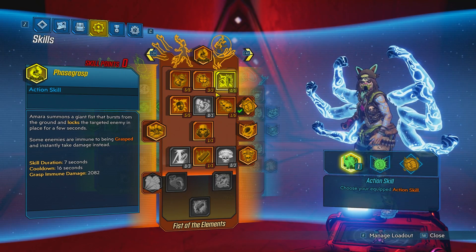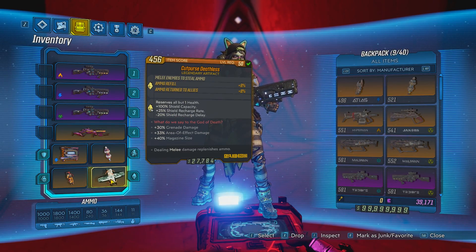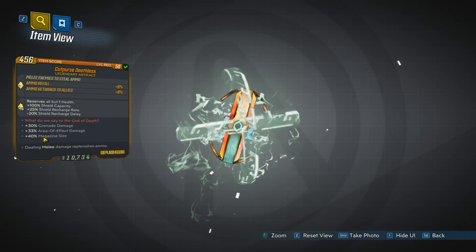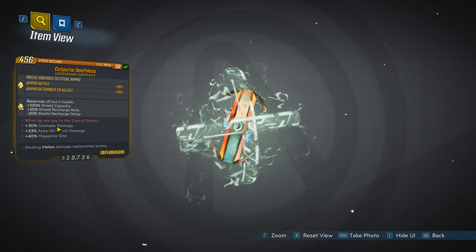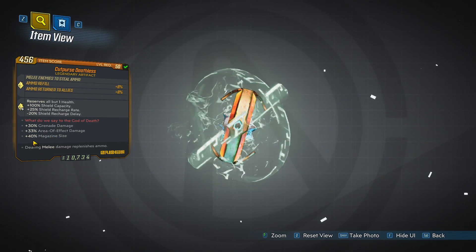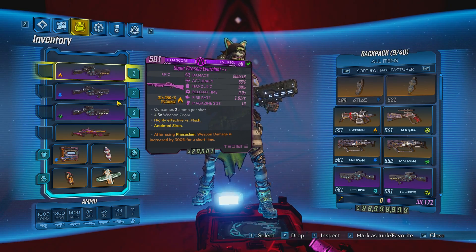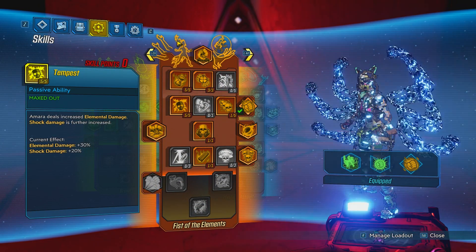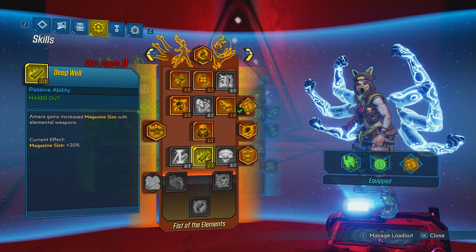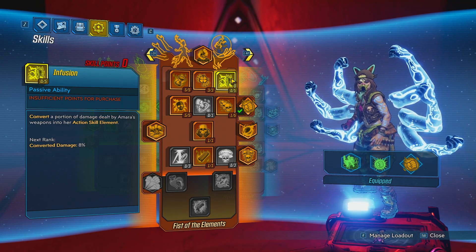For the skills, you want to take anything that increases your magazine size. The artifact has 40% magazine size, 30% grenade damage, and 33% area of effect damage — this is actually perfect for this build. The bigger the magazine, the more damage these Tediore Chucks do. Focus on elemental damage and deep well for magazine size. Don't go infusion or you're going to down yourself.